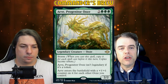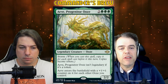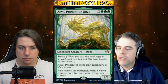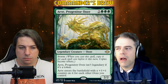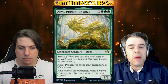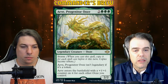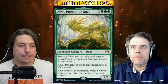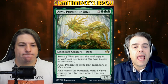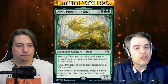Ave Progenitor Ooze — two green green green, mana value of five. Legendary Creature — Ooze, 2/2. Storm: when you cast this spell, copy it for each spell cast before it this turn. Copies become tokens. This is a permanent, so the copies of the permanent become tokens. Ave Progenitor Ooze isn't legendary if it's a token.